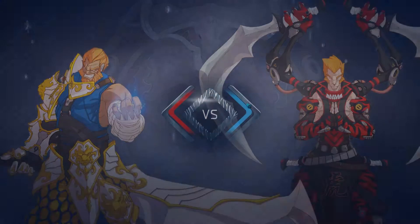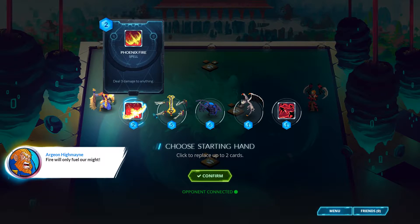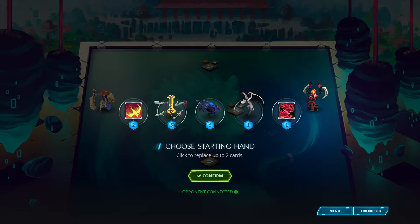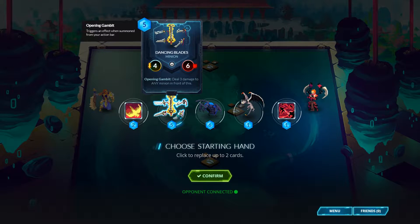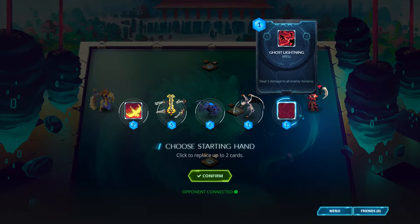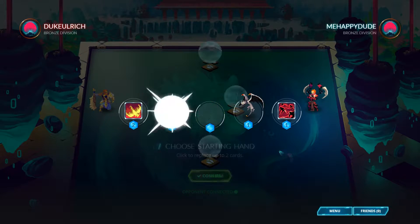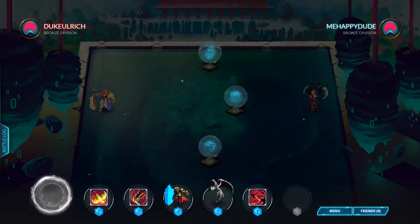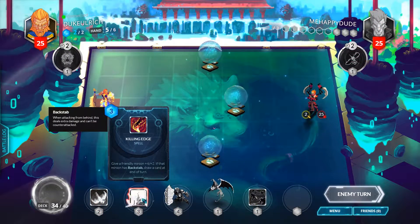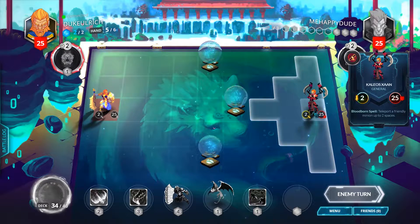I've gone up a few ranks so far — not to brag, but I have. You can see the mana cost down there; that's just like Hearthstone or any other turn-based deck-building game where you get one mana and one additional mana each turn. Right now I'm going to keep Ghost Lightning in case he spams me with a bunch of little creatures, and get rid of the big flying guy and our Dancing Blades. This Killing Edge is really good if we have a backstab card, but we don't have one right now so it's not great.